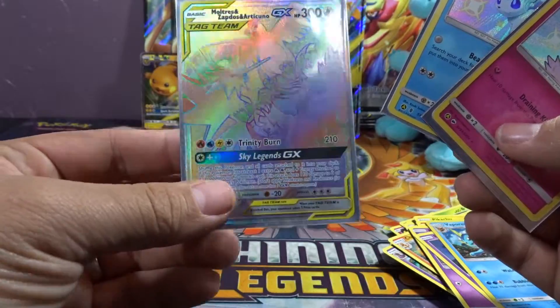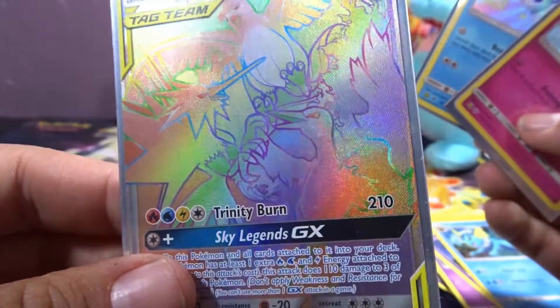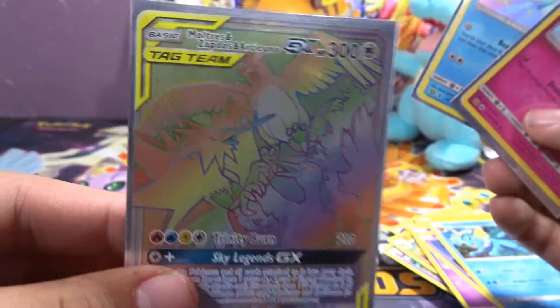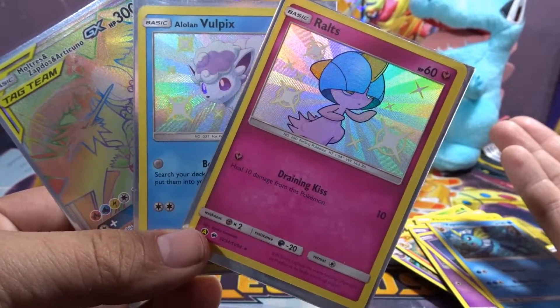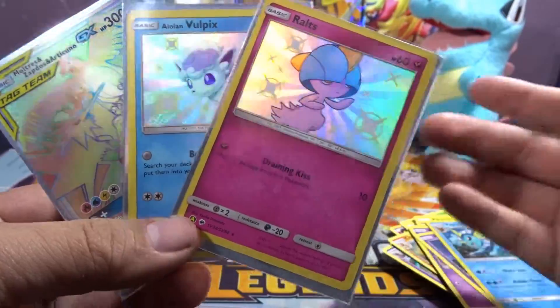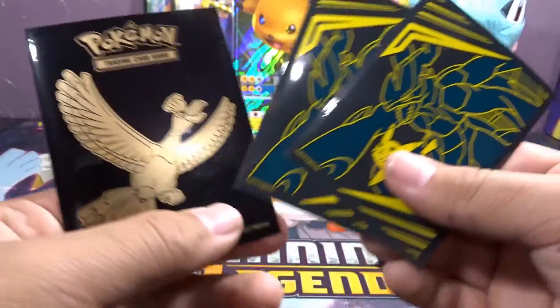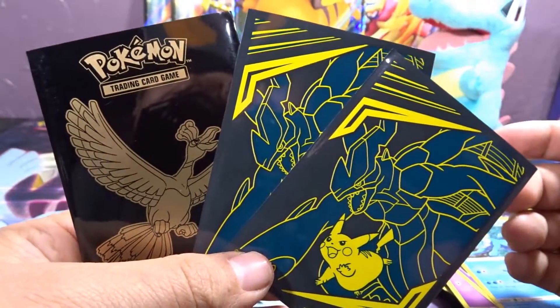I don't know why but this one looks pretty weird. Maybe I don't know — it just looks interesting. Feels like it's missing some of its lining, but look at that. Amazing — we got some amazing pulls here. Want to see the back? Team up with some legends. Look at that. Interesting.